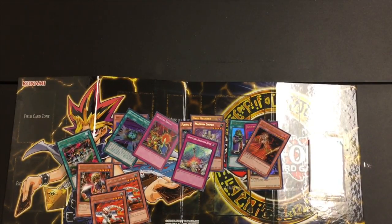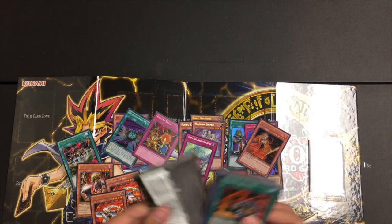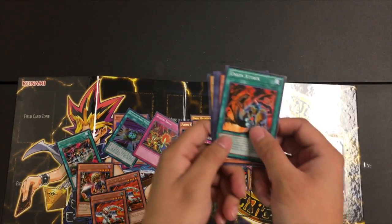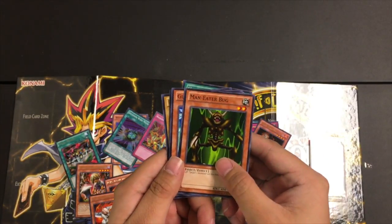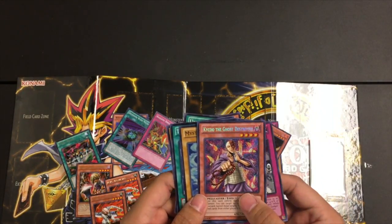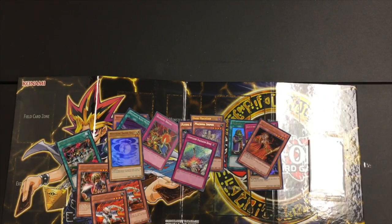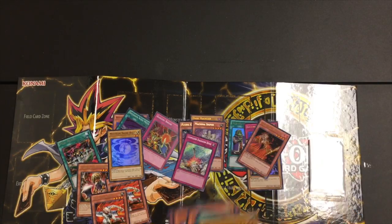And for our last pack: Union Attack, Man-Eater Bug, Guardian Tryce, The Dark Door, Stronghold the Moving Fortress, Kaiku the Ghost Destroyer, Mystical Shine Ball — mediocre. Tricky Spell Four and Beta the Magnet Warrior are the last two, if you guys care about that.